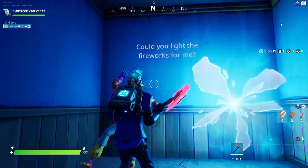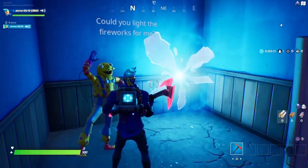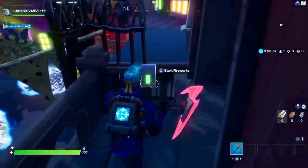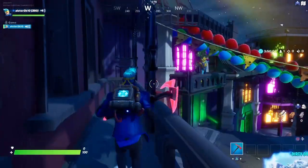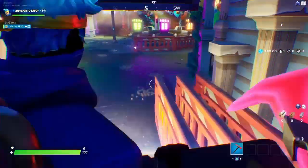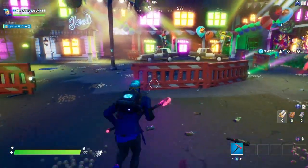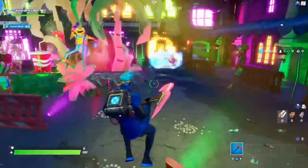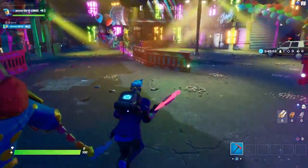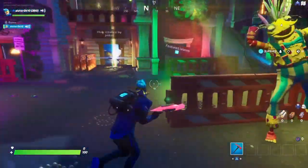You go through the rift and this little guy says 'could you light the fireworks for me?' You actually need to do this even though it looks pointless — the fireworks show up, but you still need to do it.